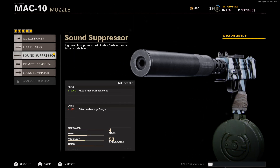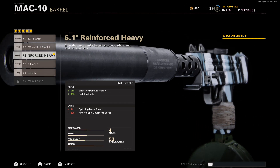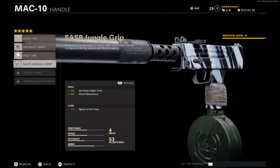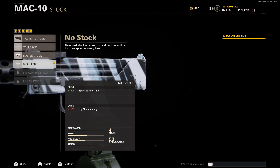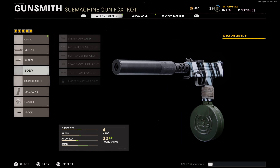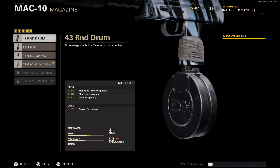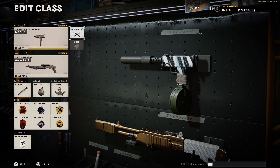I haven't fully maxed it out but the attachments I'm running right now are the sound suppressor, the reinforced heavy barrel, the 53-round drum, the SASR jungle grip, and no stock. These attachments are subject to change as I level up the gun more, but I recommend running at least the 53 or the 43-round mag when you start - the default gives you maybe 26 shots and it shoots so fast you'll burn through them really quickly. If you're going for a double kill you might struggle.